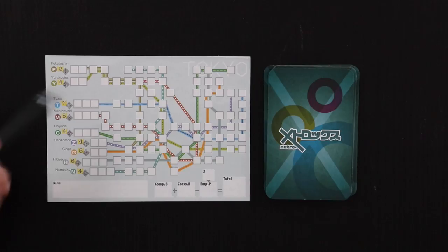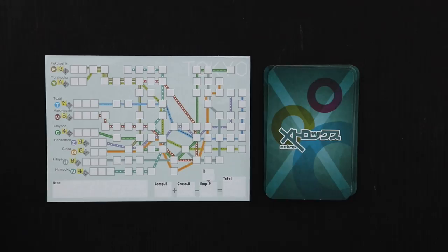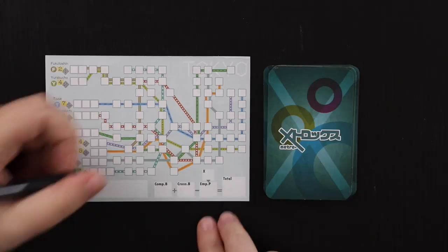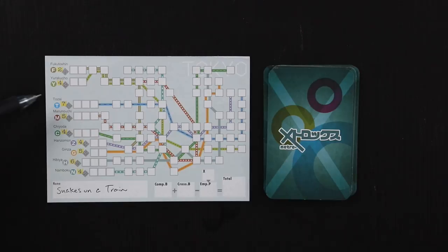Not only do I have limited options in terms of indicator spaces, but I also have to be careful about how far I advance certain lines before I advance others, because you have to start at the beginning of each line to get to the end. I can't start working on a line halfway through. Also, if I'm filling in spaces along one of my subway lines and I bump into a space already filled in, I have to stop. So let's go ahead and play. We'll call it 'Snakes on the Train.' Apologies for my horrible handwriting.